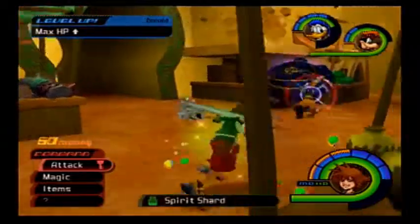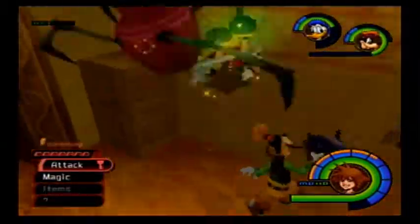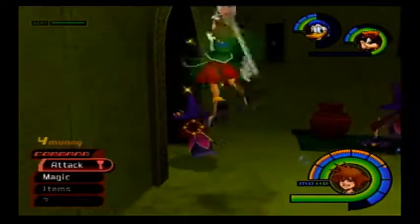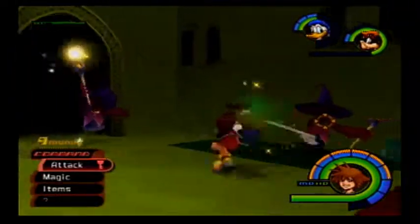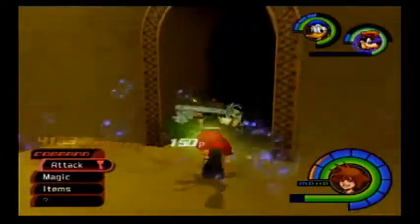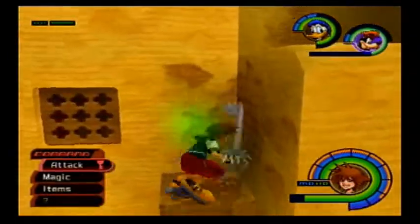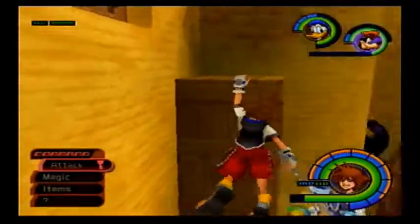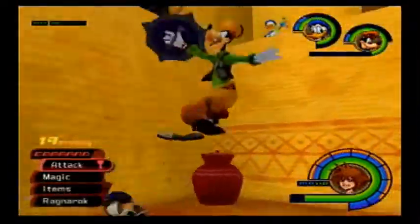Donald gets more HP. The ultimate weapon is not really necessary by any means. In fact, power-wise, it's not much better than Oblivion, but it is the ultimate Keyblade - gives you perfect stats. I at least want to show it off. I've gone this far in my Kingdom Hearts playthrough, so I might as well make it one episode longer to get this.